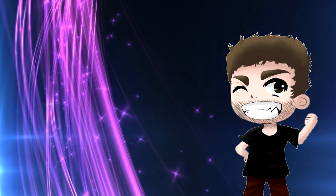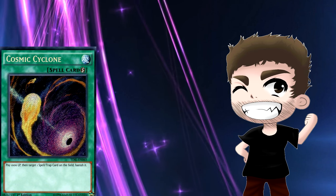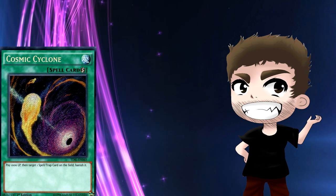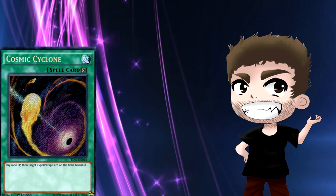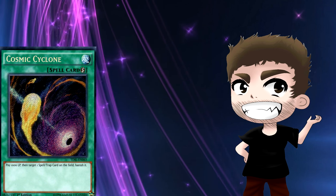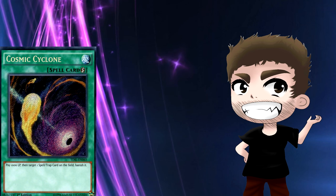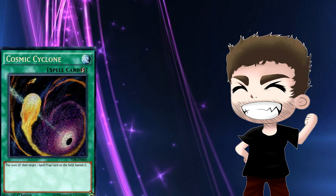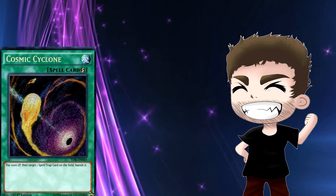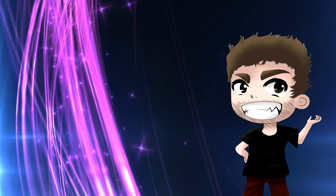These next two cards can be played in any deck. First is Cosmic Cyclone, which has two huge bonuses: it banishes, so they won't be using a Paleozoic you banish back from the graveyard, and whenever they activate any trap card you can chain Cosmic Cyclone, stopping them from bringing back their Paleozoics from the graveyard. The banish is huge — it's still a one-for-one, but it prevents them from netting free advantage and banishes something from the game.